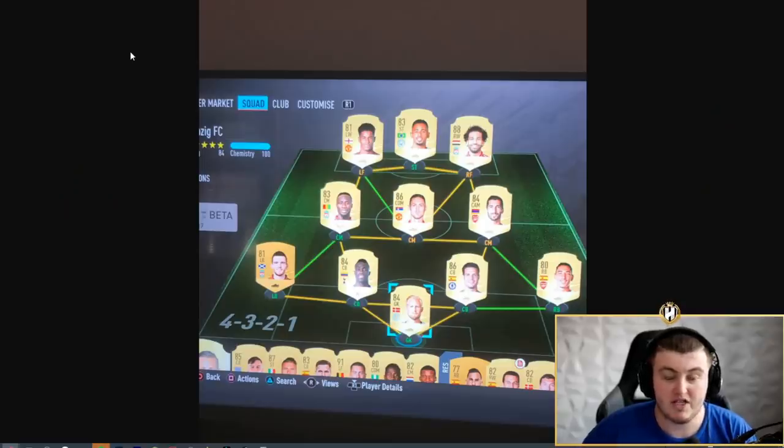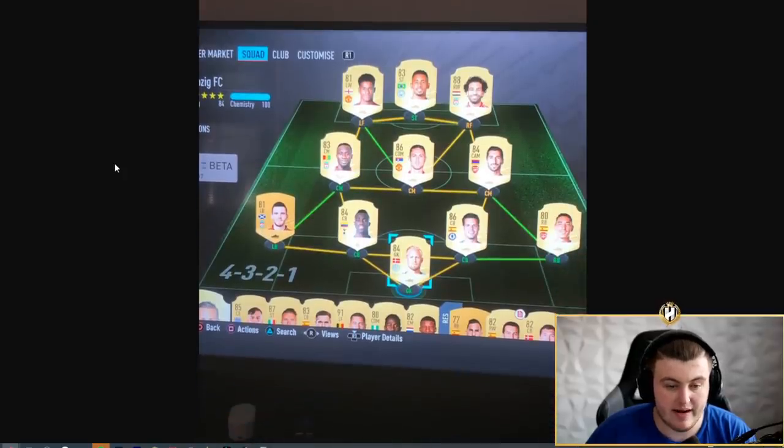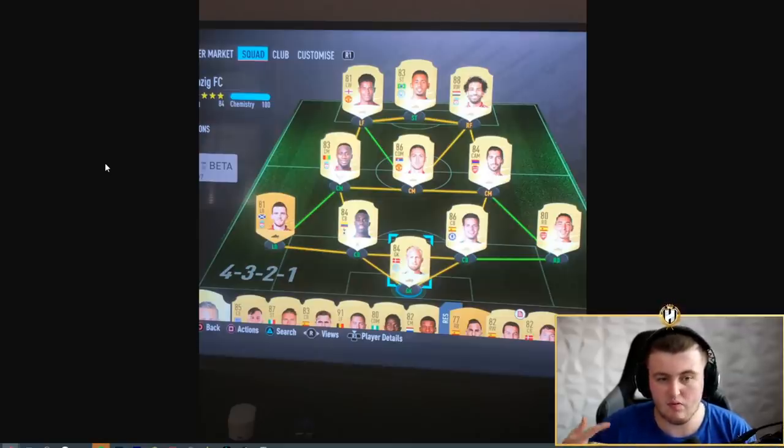This is just an example screenshot from the beta last year showing what it looked like when people were on the beta and what kind of teams they had. Usually you don't get amazing players, but you get some here and there — for example the Rashfords, the Salas and things like that.